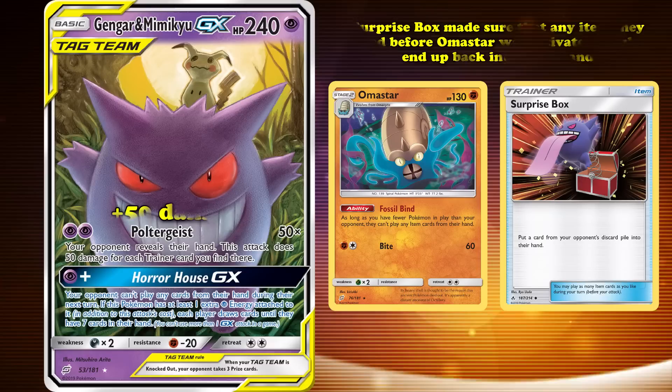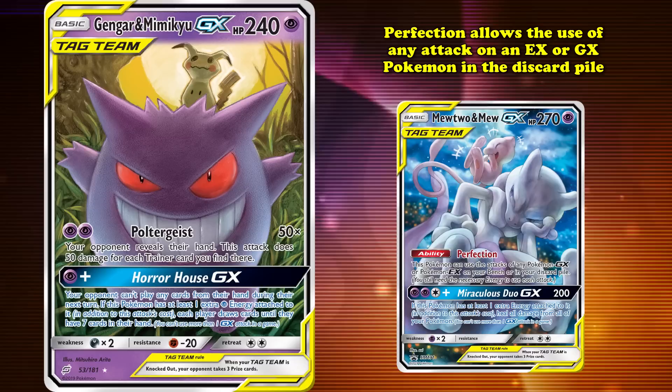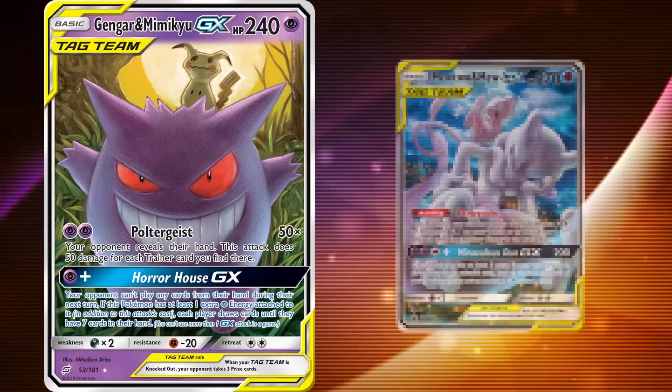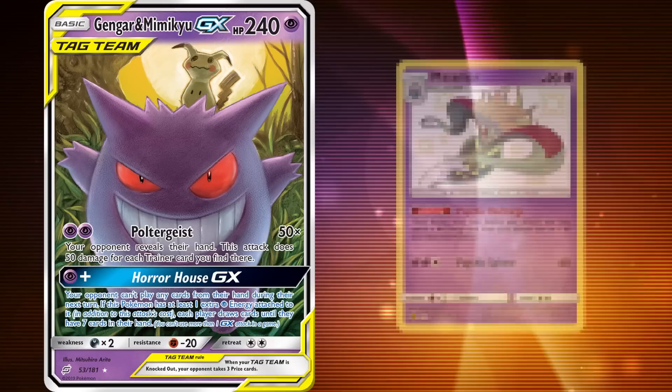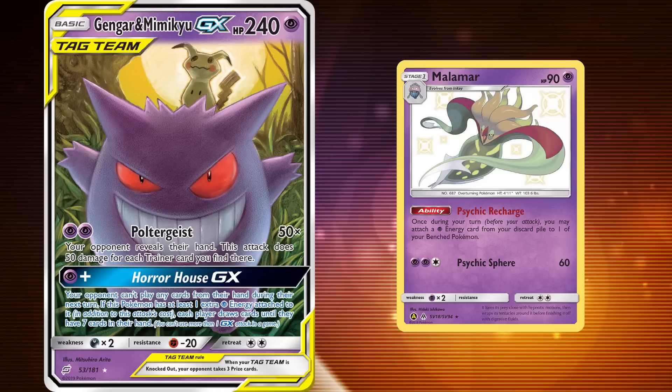A much more popular and successful partner for this card was Mewtwo and Mew GX. Its Perfection ability allows the use of any attack on an EX or GX Pokemon in the discard pile, as long as the necessary energies were attached to it. This worked perfectly with Horror House GX, as the attack would be used first to slow down your opponent, while being followed up by the attack from a completely different Pokemon without having to attach another attacker. Another popular combination was Malamar from Forbidden Light, whose Psychic Recharge ability attached a Psychic Energy to any of your bench Pokemon and could be repeated up to the number of Malamar in play, making it easy to power up Gengar Mimikyu GX or retreat it and use a different attacker.